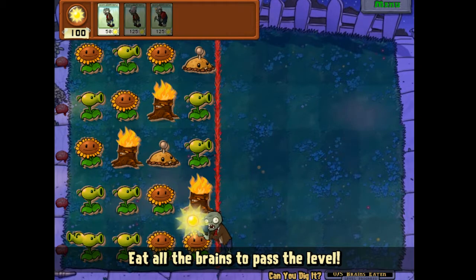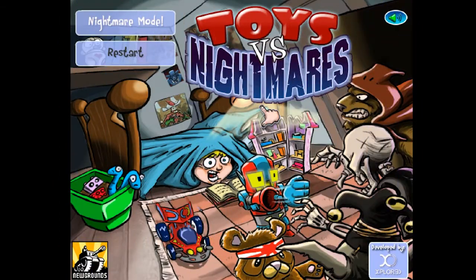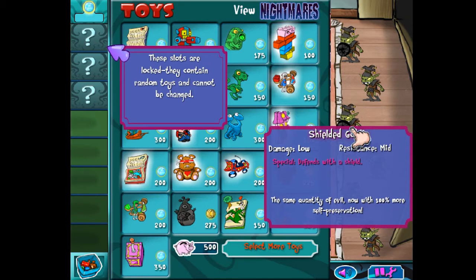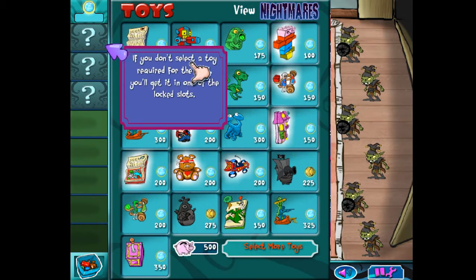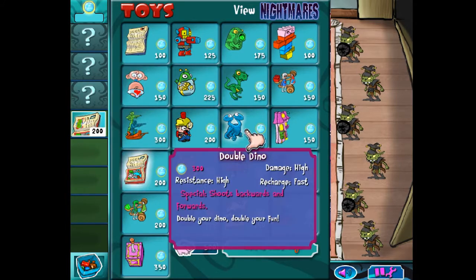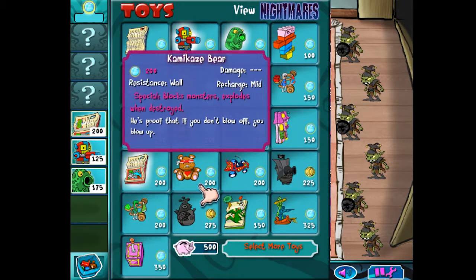One of the main appeals of PVZ is its multitude of alternate modes to pick from. Toys vs. Nightmares, on the other hand, has one unlockable mode called Nightmare Mode. I was expecting basically something like Survival Mode, but it's pretty much the same thing as in PVZ when you replay Adventure Mode and Dave will select three plants at random for you. But in PVZ, you actually see the randomly chosen plants and play your defense with them in mind. In this, you don't know what toys you're gonna get, which is kinda stupid. But there's also not many toys in this game, so you shouldn't have any problem bringing what you need anyway.